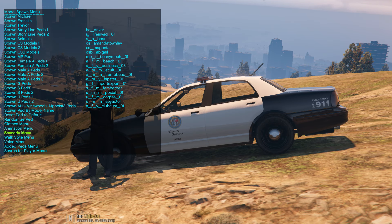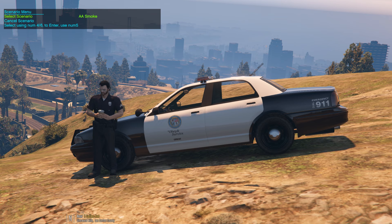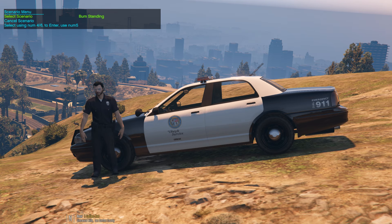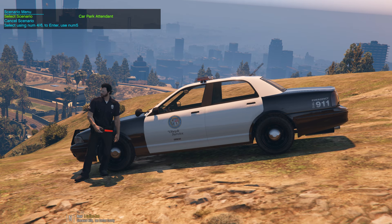I've got binoculars in his hand. Let me go back to Model Spawning and Scenario Menu. I'll go over to Coffee — and he's got a cup of coffee in his hand. There, he's got a smoke. There's a bum right there. There's a bum slumped like he's laying down sleeping. There's all kinds of stuff here you can go through. There's a bum standing, a bum washing — splashing water up on his body. Car park attendant — it's got all kinds of cool stuff here.